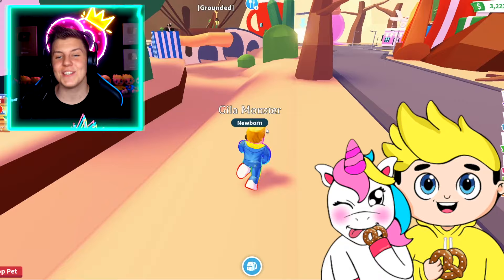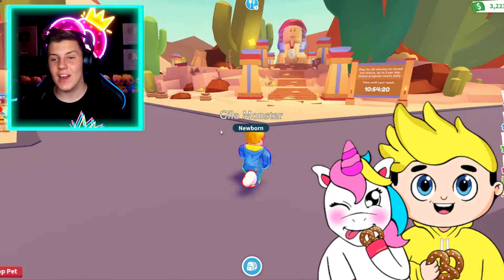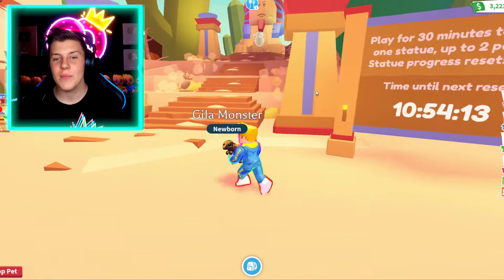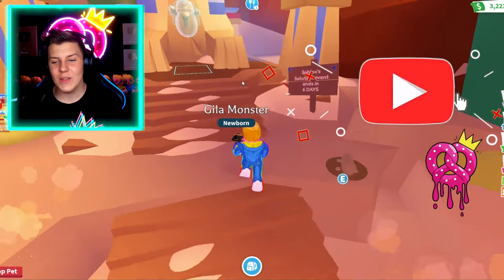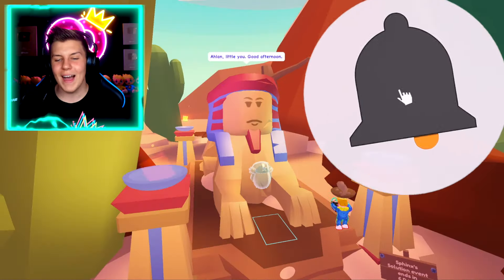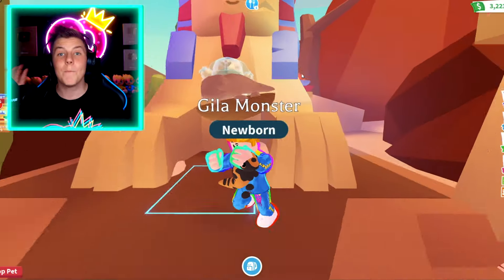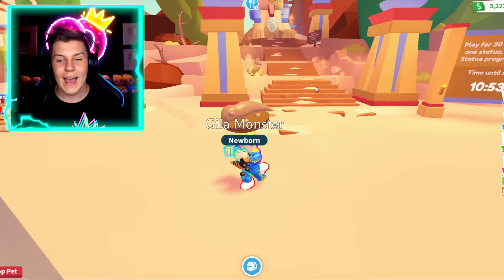I love the new map because the whole water area has completely dried out. And we can head over here — play for 30 minutes to reveal one statue, up to two per day, and statue progress resets daily. As we head up here, we can see all the different things. We can even pick this up and give it to the almighty Adopt Me Sphinx. So you can get the Royal Desert Egg as you play in-game. Very soon I'm going to be getting a bunch of these Royal Desert Eggs that I'll open in a video, so make sure to wait for that.